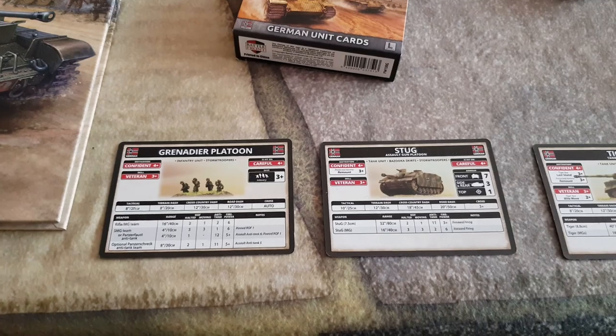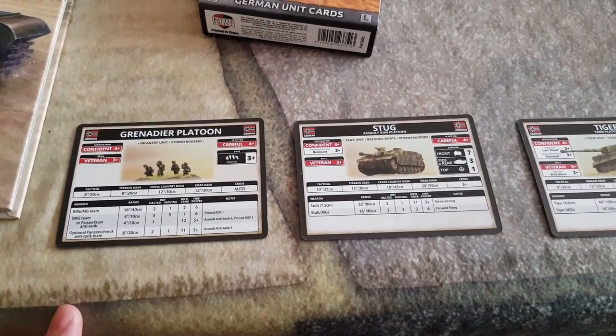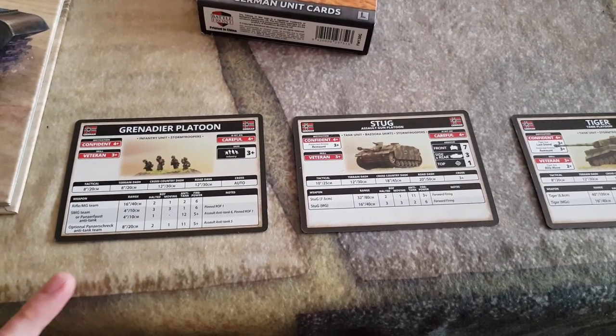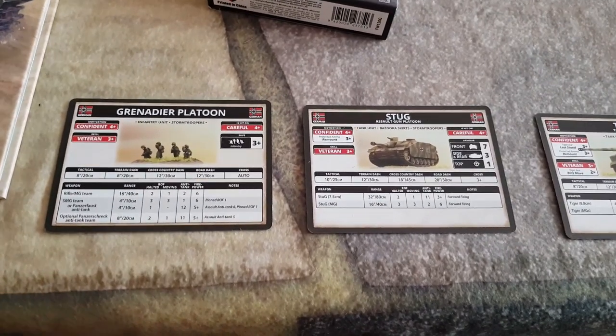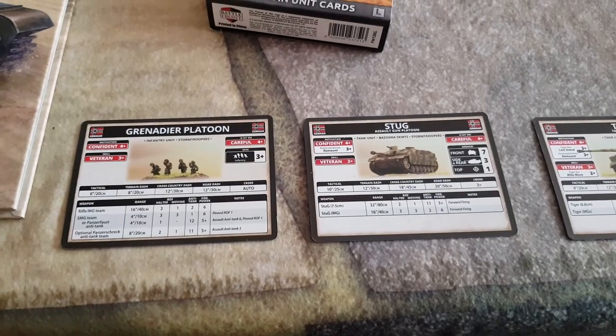The first thing I want to talk about is unit cards. If you're looking to play Flames of War, I highly recommend getting unit cards. Basically, the unit cards have all the stats for movement, firing, and special rules — it's all there on a card. You don't need to flip through a book to find it, so I definitely advise getting the cards.